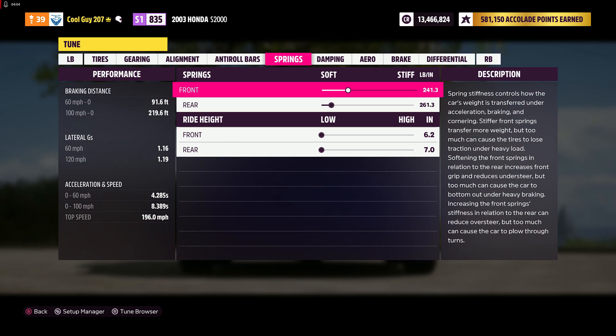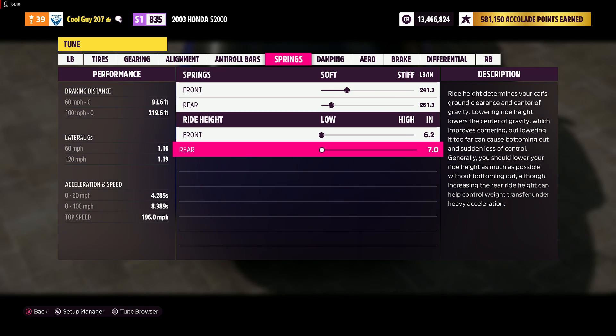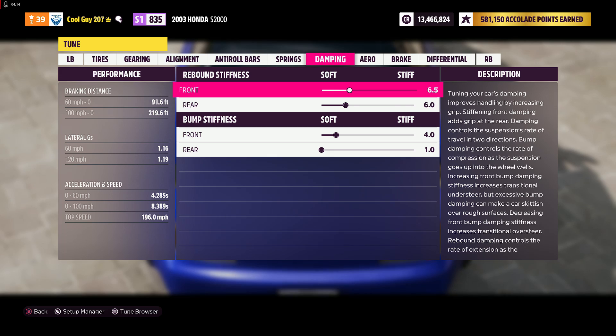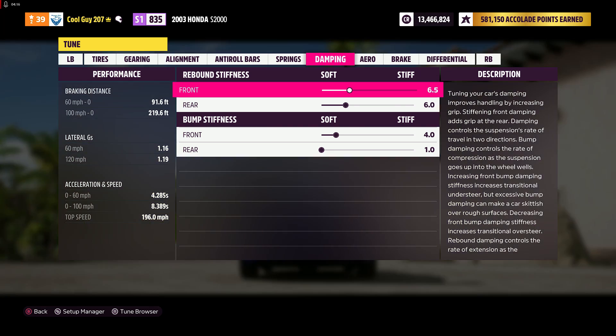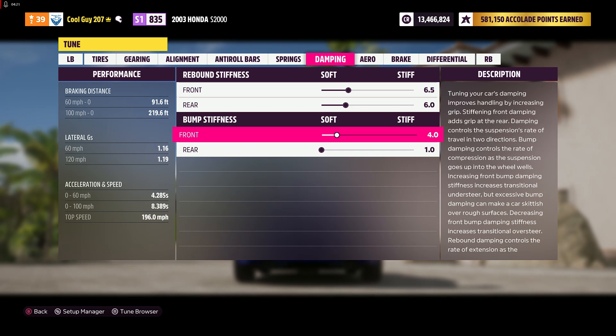For anti-rolls, your front you want 25.5 and rear you want 19.4. For suspension you want 241.3 in the front and 261.3 in the rear. Set the ride height to the lowest you can get it, front and back.